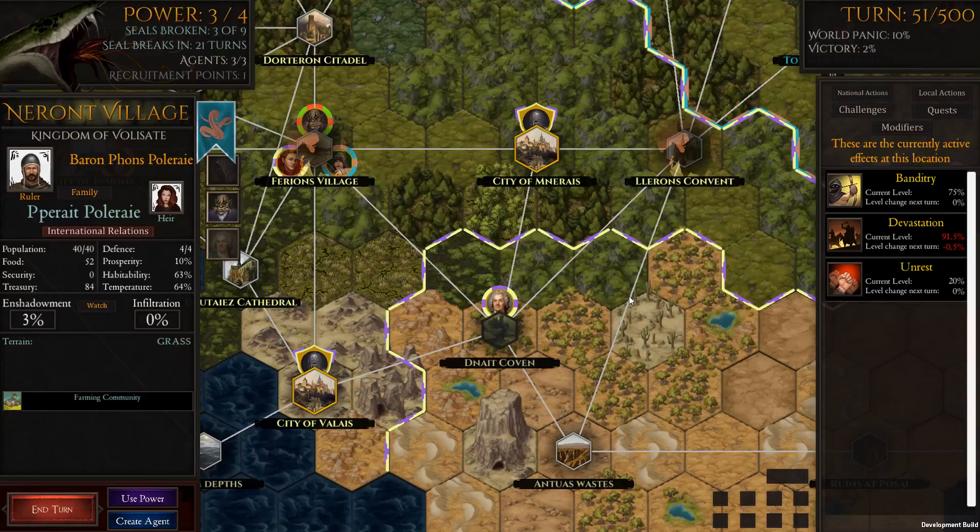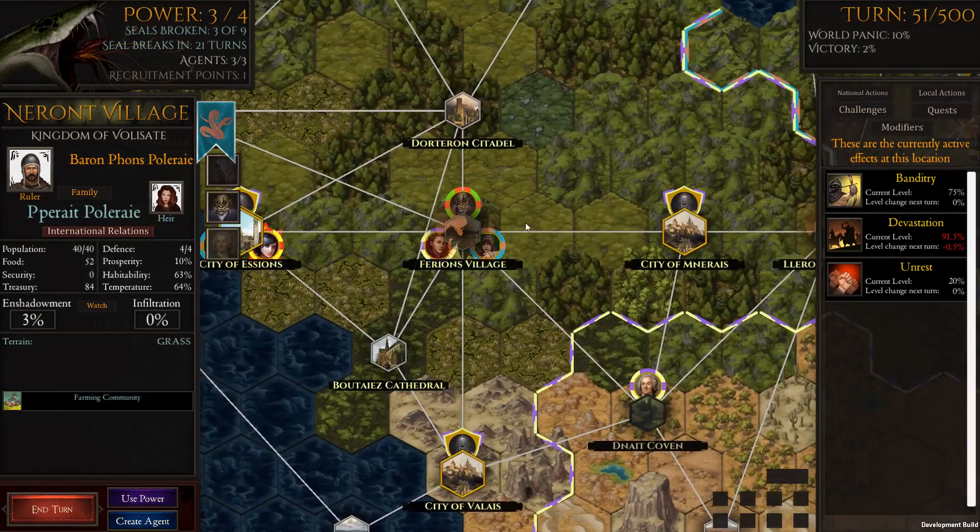Welcome to episode 7 of this tutorial series. We are playing Shadows of Forbidden Gods. My name is Daz Tactic, welcome to the channel. Hope you've been enjoying the series so far. We're going to be talking about covens and what we can do with them over time. We'll also be looking at combat.